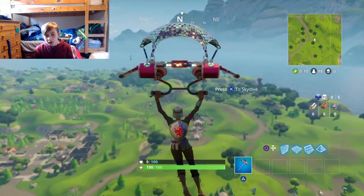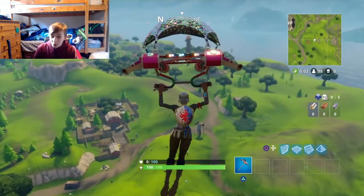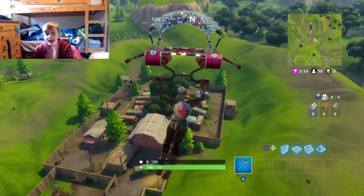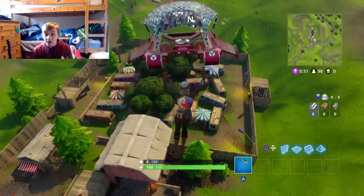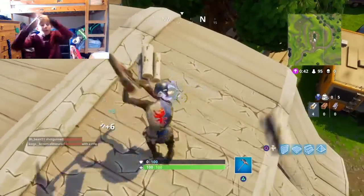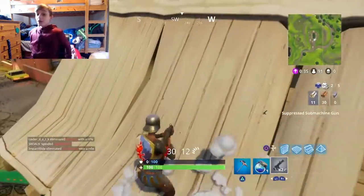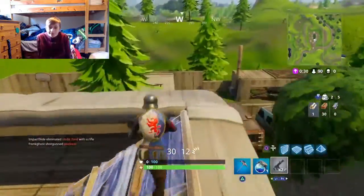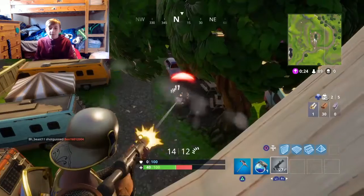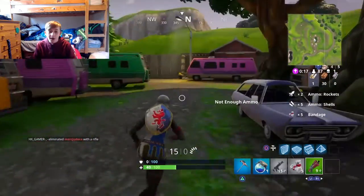The loot route I run here will take up the rest of the video. As you can see, people were going over to Lonely, so not many dropped with me. The route goes up and down the right-hand side, and then straight from there into Retail Row for kills. You either come out terrible and die straight away, or you come out with amazing loot — like I did, coming out with a purple silenced SMG.